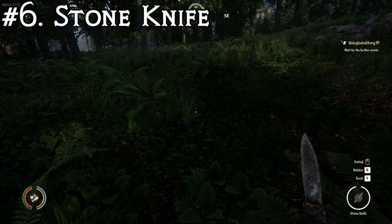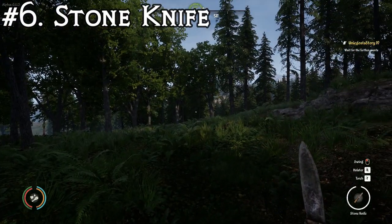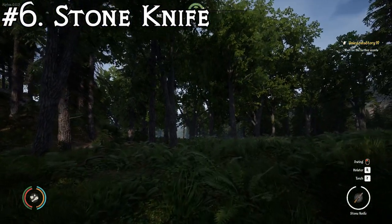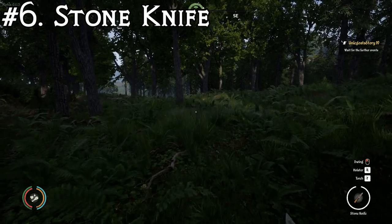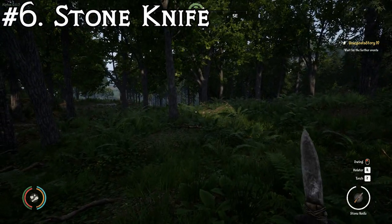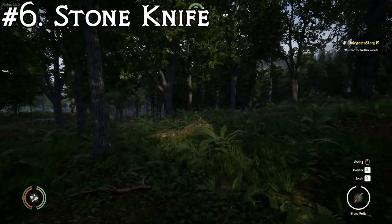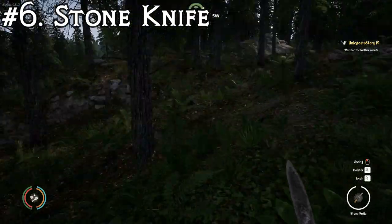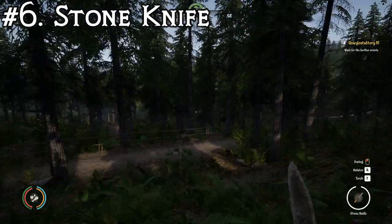At number six, we've got one of the first weapons — or tools — that you'll ever get in the game, but it can also be used as a weapon, and that is the stone knife. This one is pretty bad at being a weapon. It takes nine cuts to kill a Viscent, or at least that's what it took when I tested it. So let's find a Viscent and test it out again.